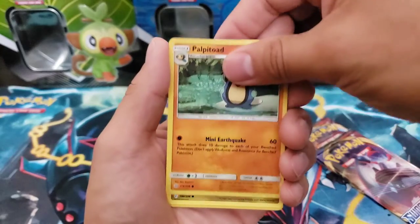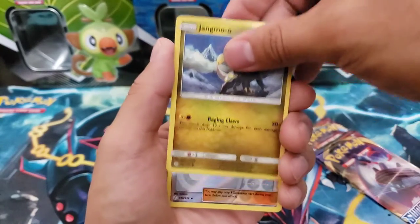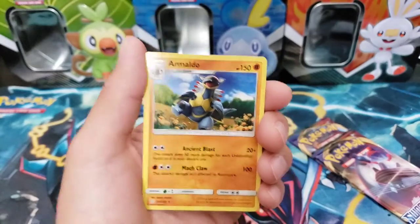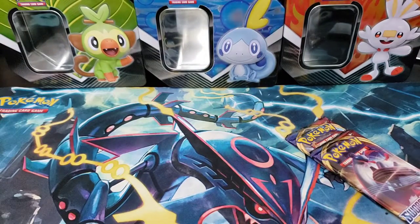You guys know if you watch Leonhart what he does. We got a reverse holo Lillie's Full Force, and for the rare we have an Armaldo. Not the card I needed, unfortunately, but I will not complain.